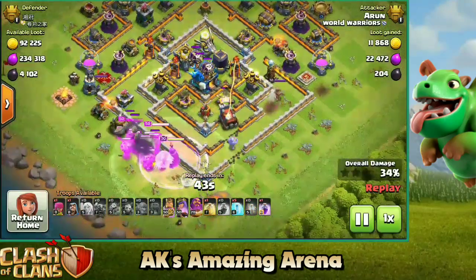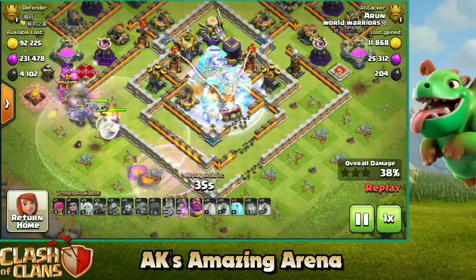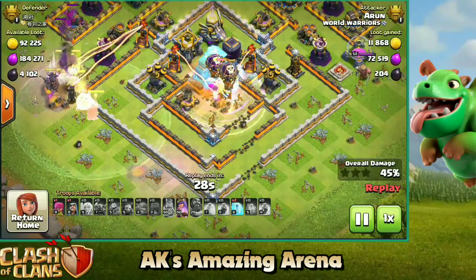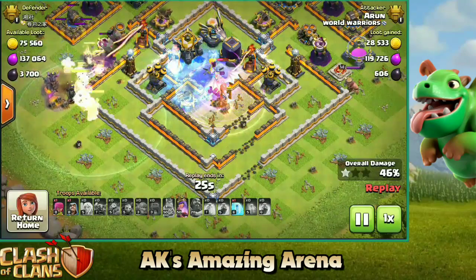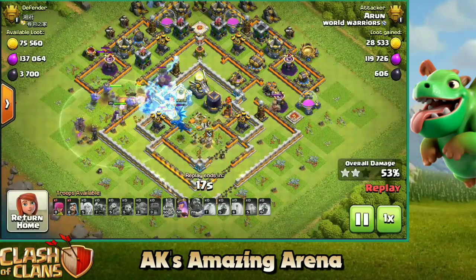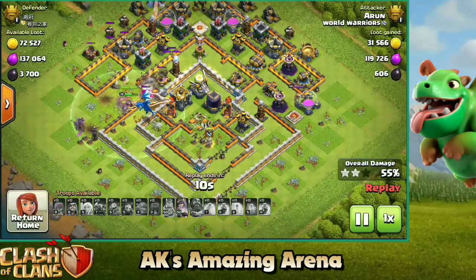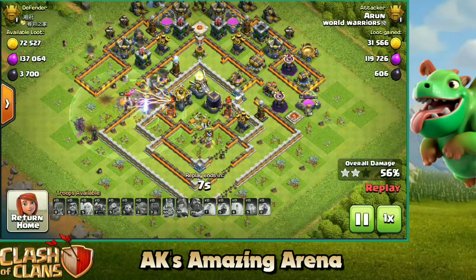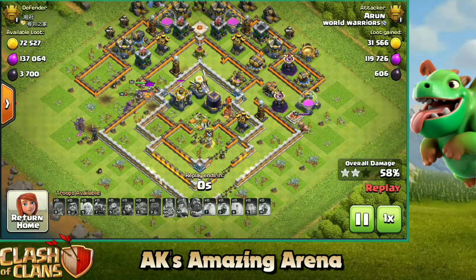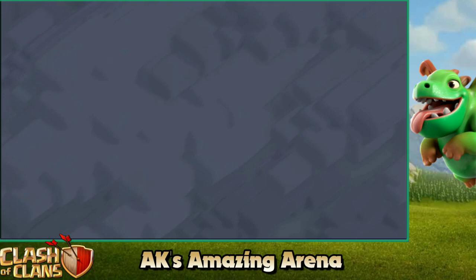Since the base wasn't funneled properly, the wall wrecker still made it all the way to the core of the base. The yeti inside the clan castle is very important because the yeti mites deal a lot of damage to the town hall — and only because of that were we able to take down the town hall and secure the two stars. As you can see, nothing went to the town hall other than the wall wrecker — the wall wrecker along with the CC troops were able to take it down. Make sure you use those six freeze spells to secure the town hall and get the two stars. Always try to get the maximum amount of percentage in clan war leagues because percentage always matters there.